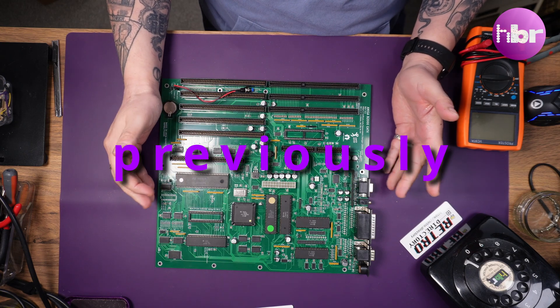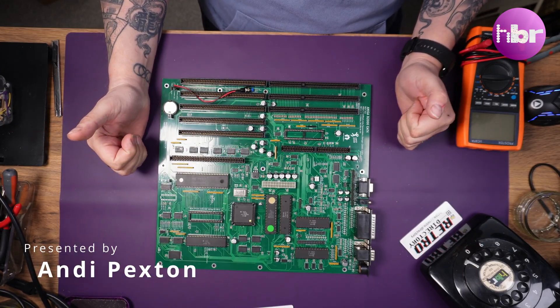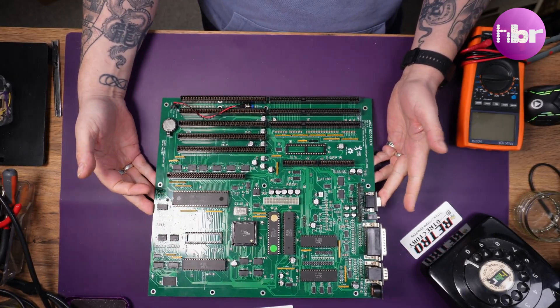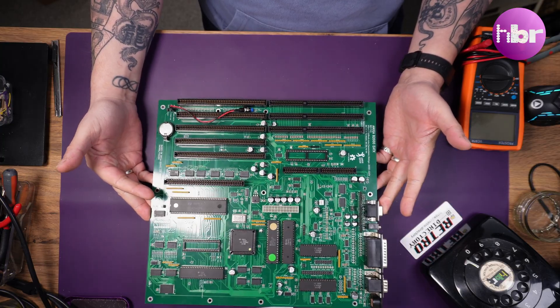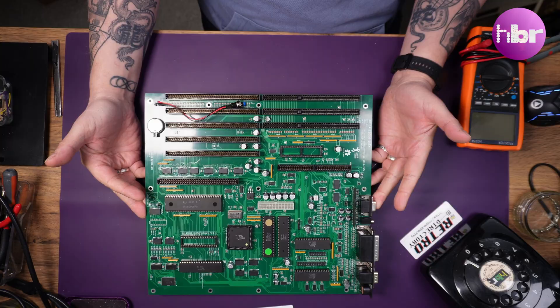So I did what any YouTuber would do — I put up a plea for your help. What you see here on the bench is an Amiga 2000, a recreation in the EATX form factor. This particular one belongs to one of my Patrons, CAFers, and this has a very, very strange problem.